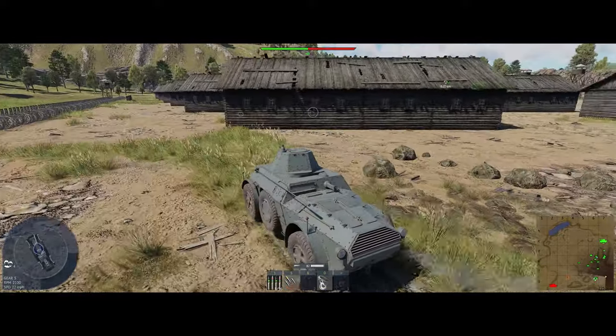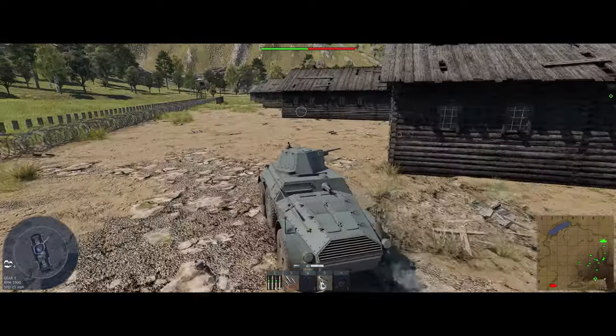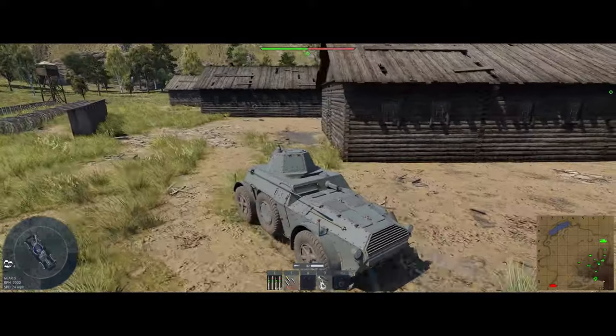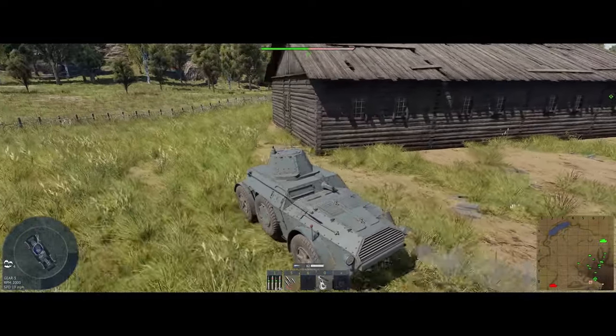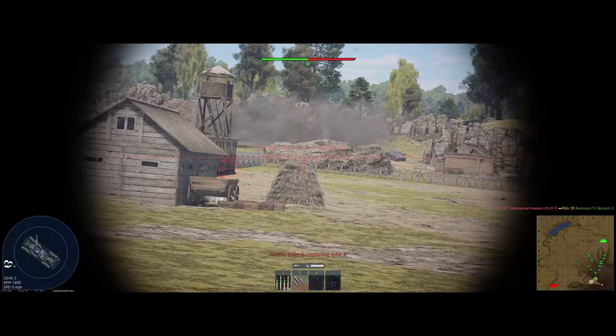Going to go ahead and go past it. As always, try to be where they aren't looking for you — that's the best way to play ground RB. If you come straight at them, they'll know you're coming and they'll be ready for you. So let's see what's around this corner, check our brakes real quick. Should be something to shoot at.